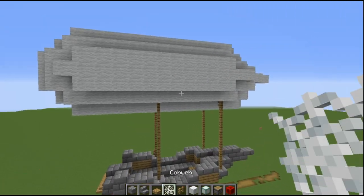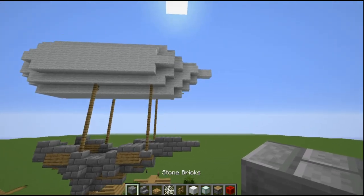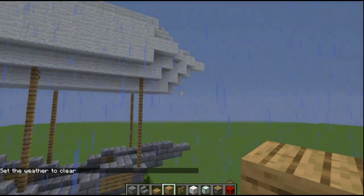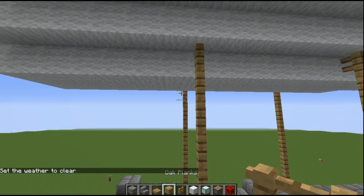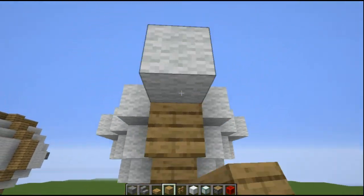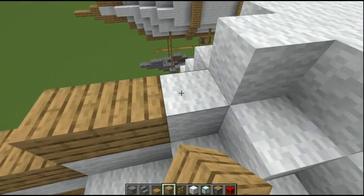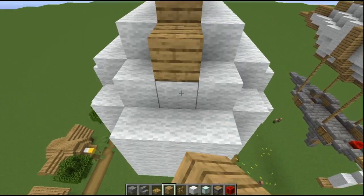That's the basic outline of the balloon. If you want, you could stretch the tip out just a bit more, but I think that looks pretty good. So now we're going to start making some designs — first we want to go all the way around the ship with the planks and make a little tip point at the front.